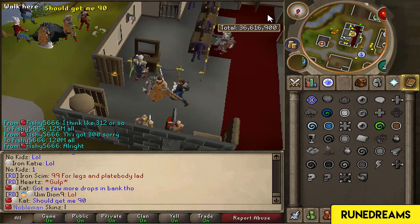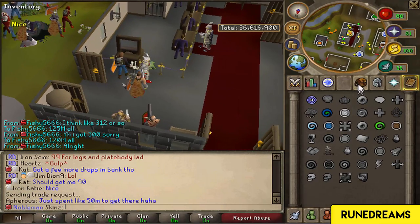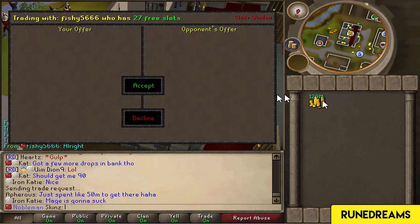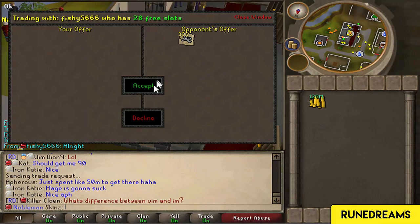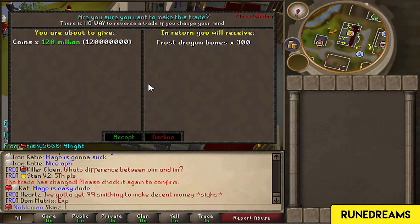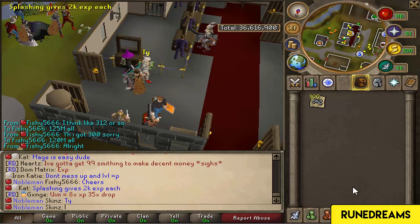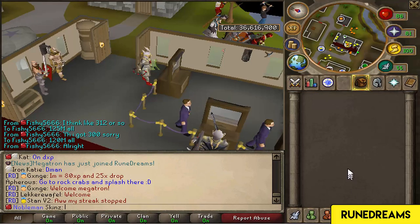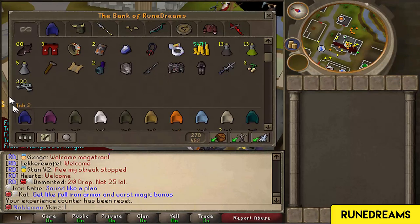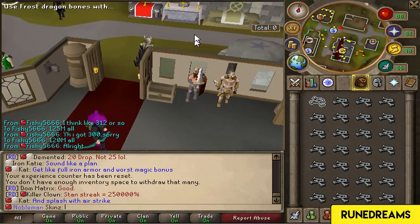I thought it was about time I spent some of my cash. I'm going to buy 300 Frost Dragon Bones, something like that, and get my prayer up a little bit. I don't know how many levels 300 will do. I may just save them up. So that's it - 300 Frost Dragon Bones. Pretty happy with this purchase. I'm probably gonna use them all now and see what level I get to.